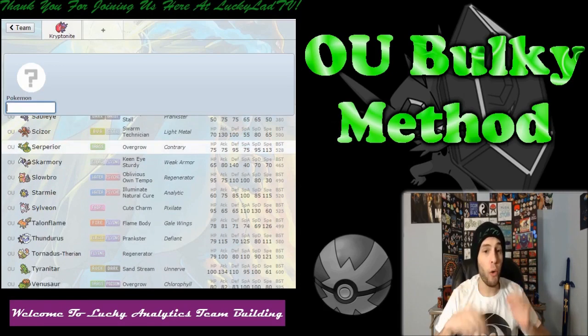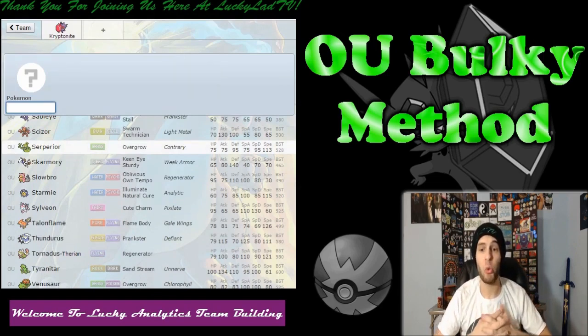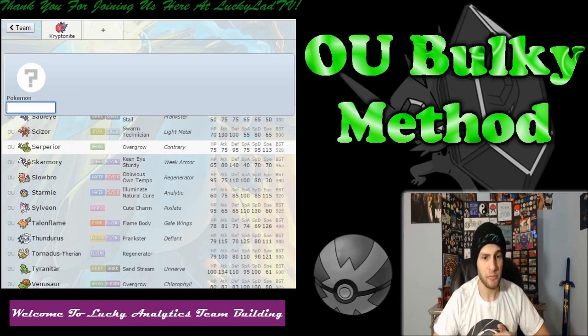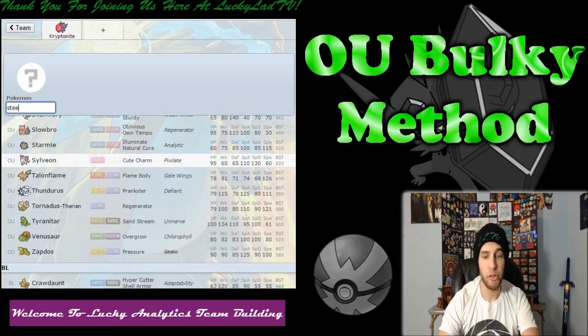I could actually go all the way down to NU and bring Weezing up here. Weezing is an amazing physical wall. It's only weak to Psychic, which Kryptonite is immune to. However, Weezing can't take special hits that well — that's the only real downside to it. So as we keep looking through here, we can look for Steel-types, we can look for Poison-types. Right now I'm going to look for Steel-types and see what we have.